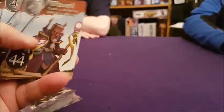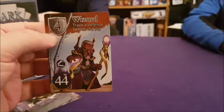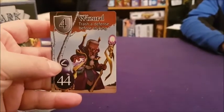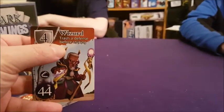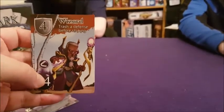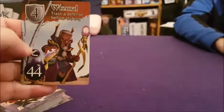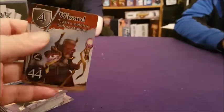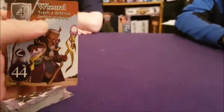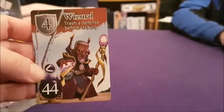To do that we draft wizards, knights, and other heroes. The information on the card is quite relevant — this number at the top tells you their armor. So this wizard has an armor of four and can only be defeated by traps, and he has an ability: trash a defense before striking. He's got quite a high value so he's good to buy traps with, but the problem is he's quite hard to defeat and good at destroying your defenses.